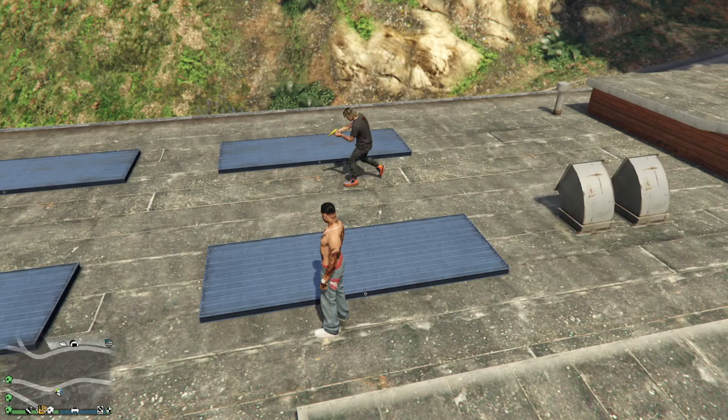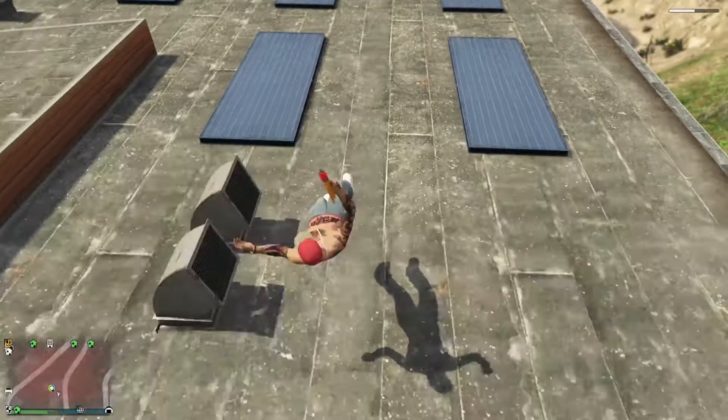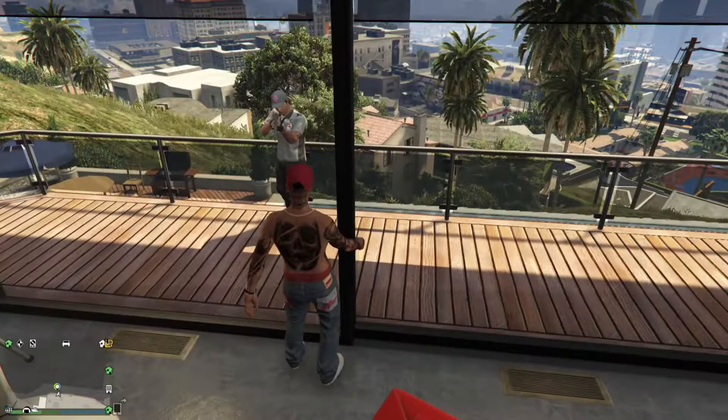This is what it looks like watching someone get inside the house. And now let me show you from my point of view. And it's that simple. Franklin's house is my least favorite to explore because it's pretty empty, but I do like the bulletproof windows.